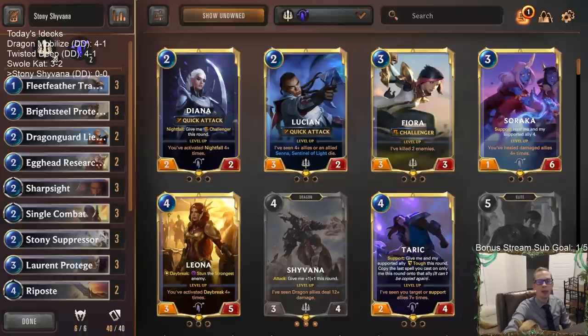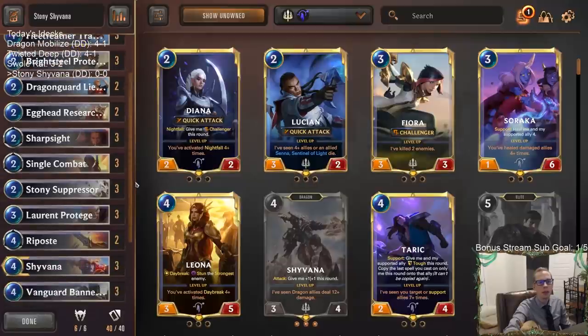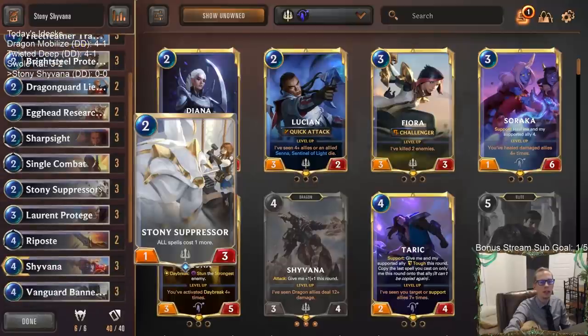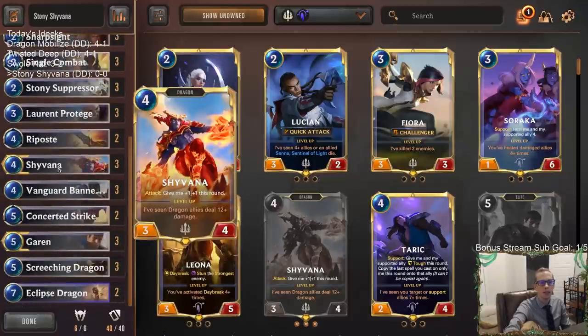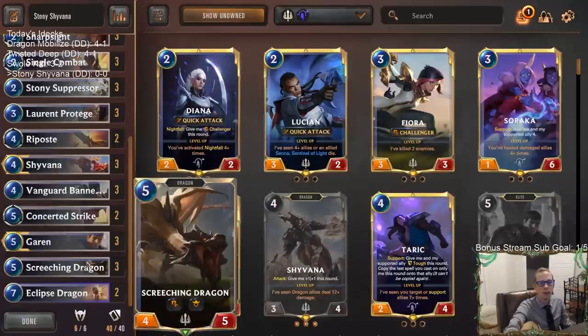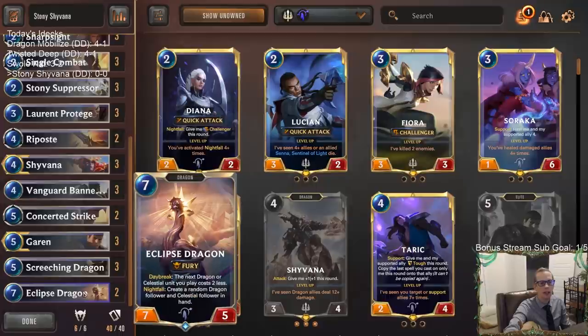Welcome everybody on Twitch chat and YouTube. We're going to be playing some Bannerman Demacia midrange with Stony Suppressor, making all spells cost one more, and Shyvana and some dragons at the top end. For our dragons we're going to have three Shyvanas, three Screeching Dragons, and two Eclipse Dragons.